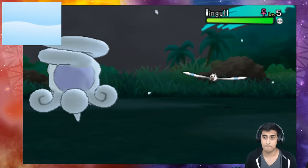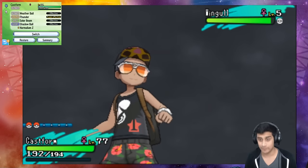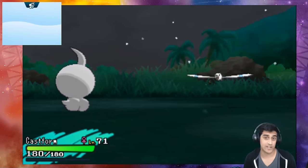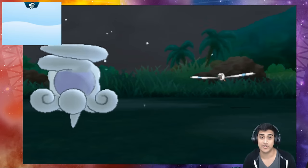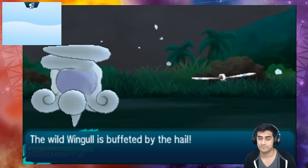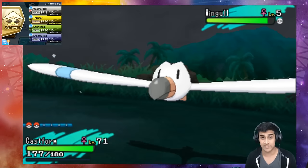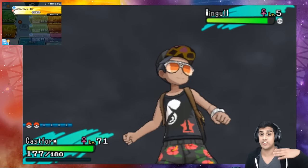Wingull's gonna do absolutely nothing to it. And now we're gonna switch out our Pokémon right over here. We're gonna go into our second Castform, and the second Castform has our move. Castform is gonna change with Forecast, and if you guys want to get a Castform you can get it in the Lush Jungle in the game. So here we go — time to show you guys what is going down. It does have a Normalium Z crystal equipped to it, so I'm gonna hit the Z power and then we're gonna go into Breakneck Blitz, which is using the Weather Ball move.